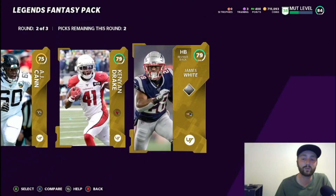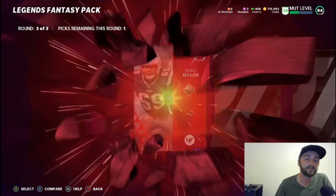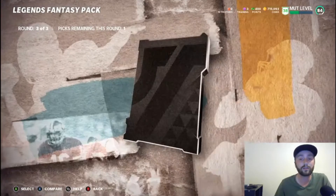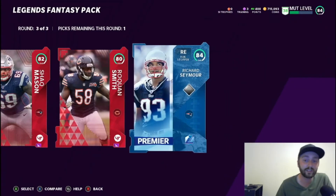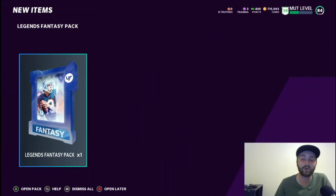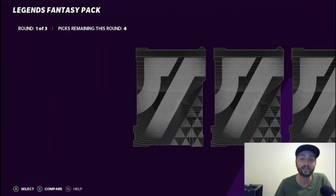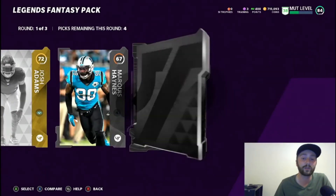82 Shaq Mason - that's better. Richard Seymour - we get an 84. We'll take that. I feel like the Shaq Mason might have actually been a little bit more, but we're not worried about it. We're on our last pack and then we got the toppers, so let's get a full legend right now so we don't have to rely on our topper to get us there.